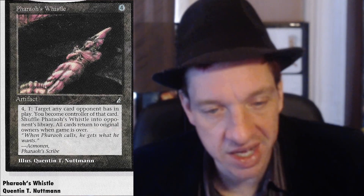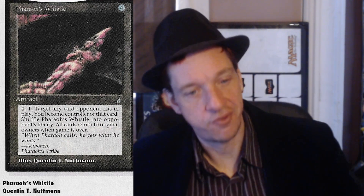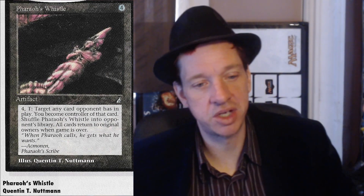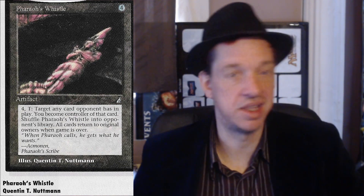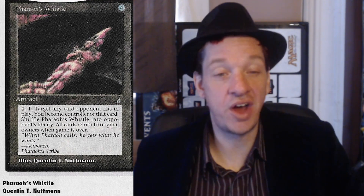And we've got Pharaoh's Whistle. If you look at it really hard you can tell it's like an Egyptian dude, but at first you just go 'that's a weird tip-dick whistle.' Four mana and tap - target any card an opponent has in play, you become the controller of that card, and you shuffle the whistle into your opponent's deck. This is fun. Wizards stays away from cards that go into your opponent's deck because obviously you have issues at the end of the game getting them back, so they don't do this kind of thing. But it's a fun concept.